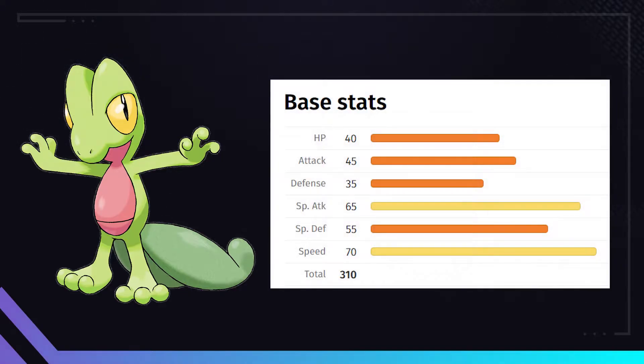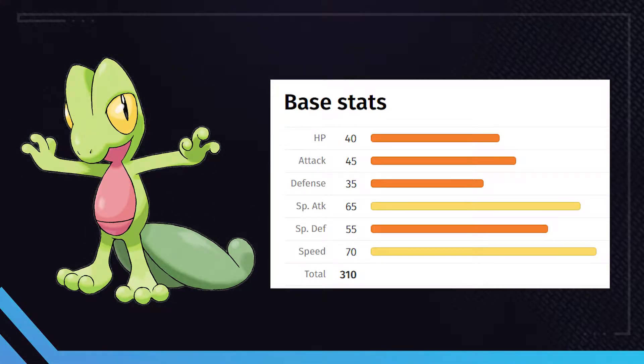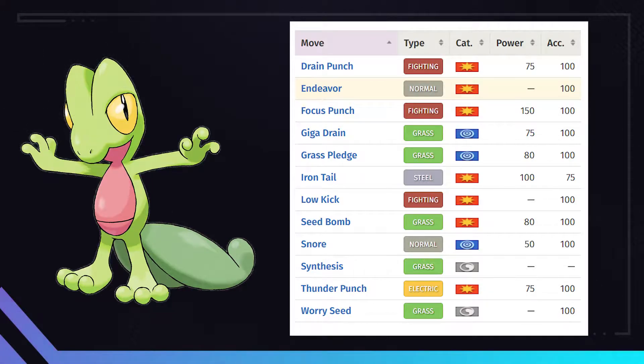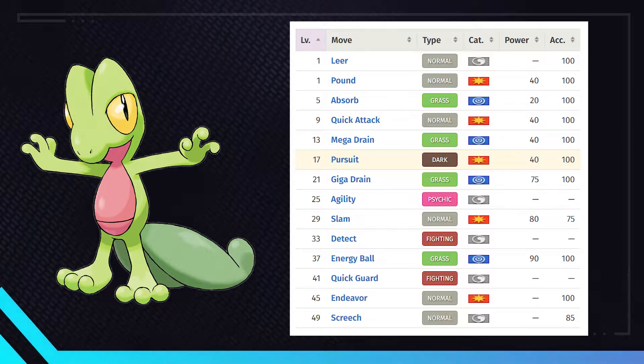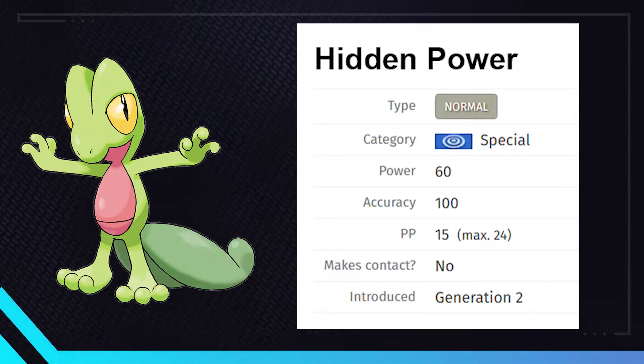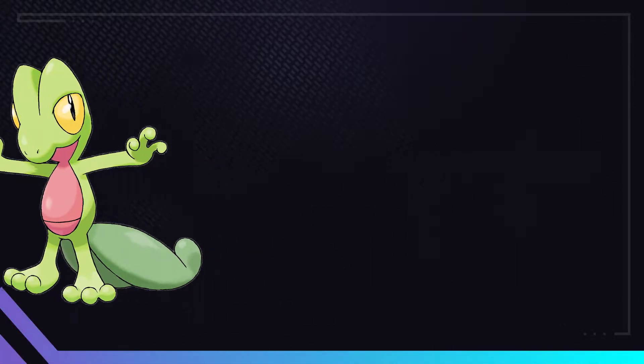Trico has a base stat total of 310, with emphasis on special attack at 65 and speed at 70. That isn't bad for a first stage starter, but there will definitely be some power creep in late game. Trico arguably has the worst move pool out of the three starters since the only special moves learned through level up are Grass-type. As far as TMs, all we get is Round and Hidden Power. Hidden Power has a chance of being one of the 18 types depending on IV stats. Not much to work with, so this should be fun. But without further ado, let's get the show on the road.